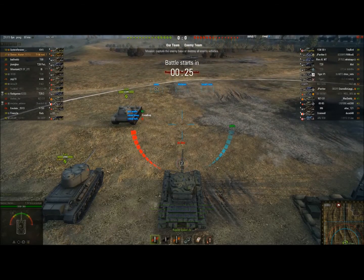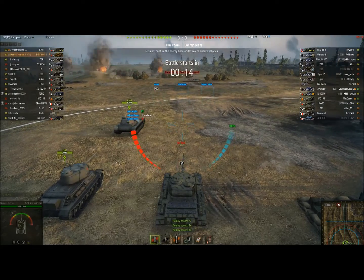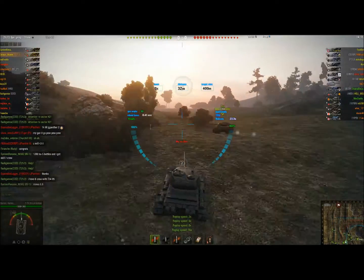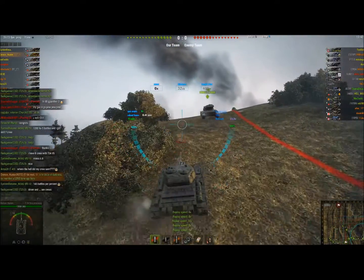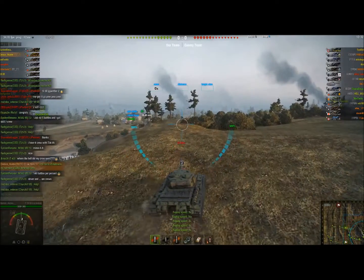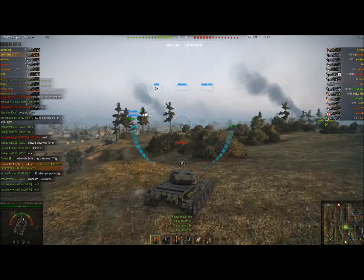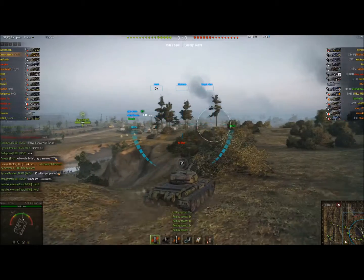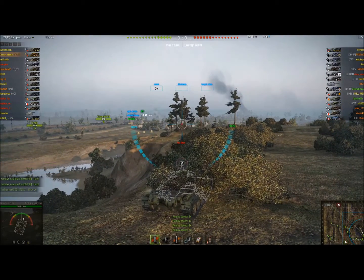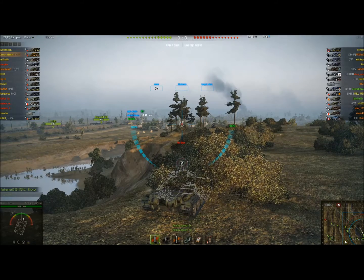I'm going to fast forward past all this because we all know what this looks like. I'm going to go up to the hill — this is not a very fast tank, so that's part of the reason I fast forwarded. I'm going to hide in this bush; you can see I do have camouflage on my tank, which does add a little bit of value to the camouflage rating.